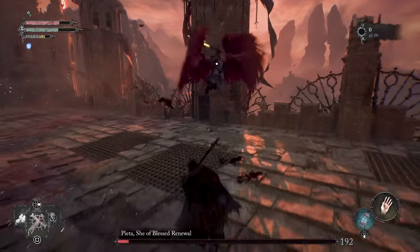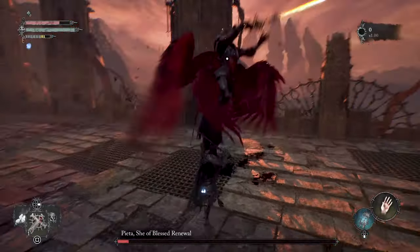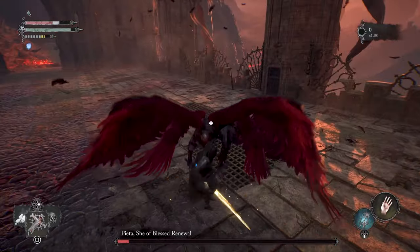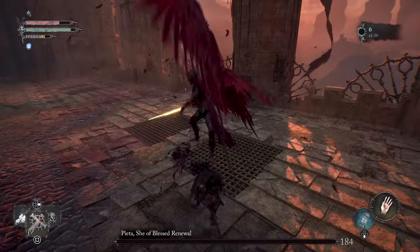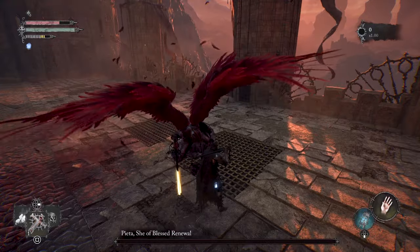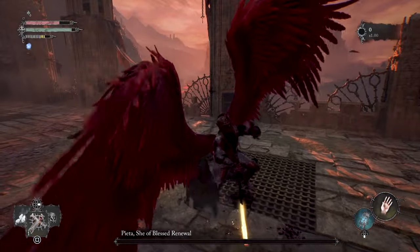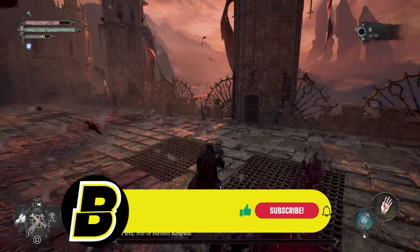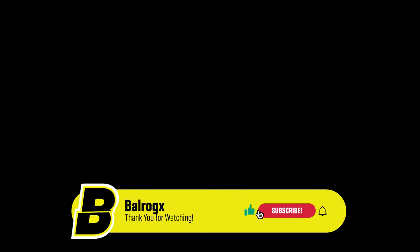Keep attacking when you can and block. She's almost down. Block. Posture's down — grievous attack. She's done! That's the fight, guys. You can take damage a little bit like I did. You don't have to be perfect, but you got to watch out for those grab attacks that she does.